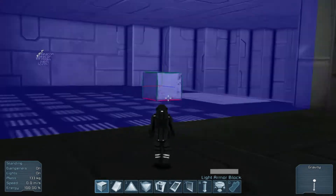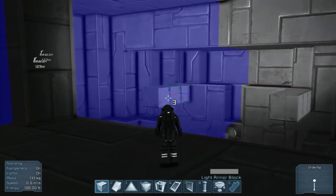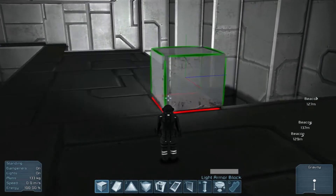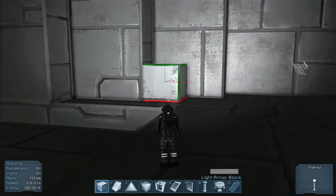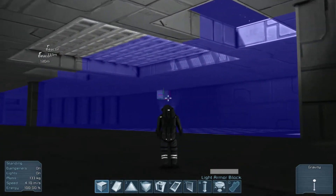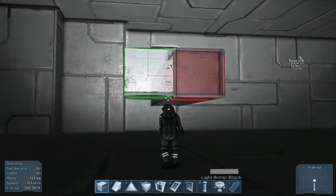I think this is all going to be cargo area. And then whatever we have left over, we'll leave a bit of room here. And then we'll kind of take up whatever room is underneath. I know that technically it should probably have multiple decks, and being that this is a large ship design, let's play around with that a little bit.